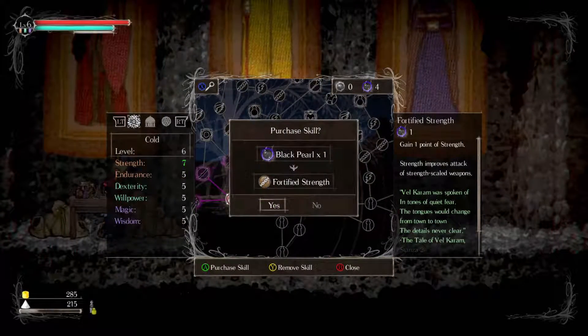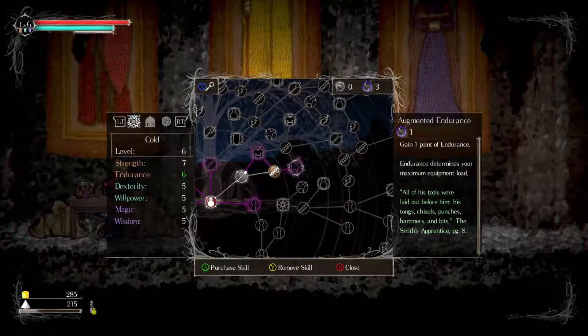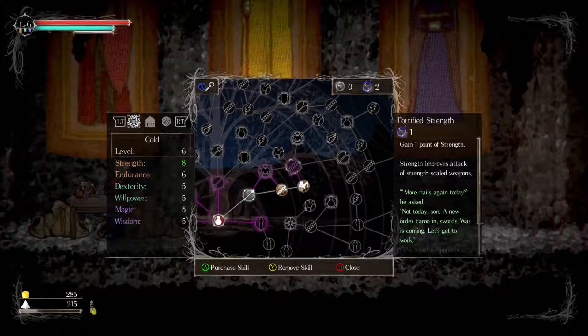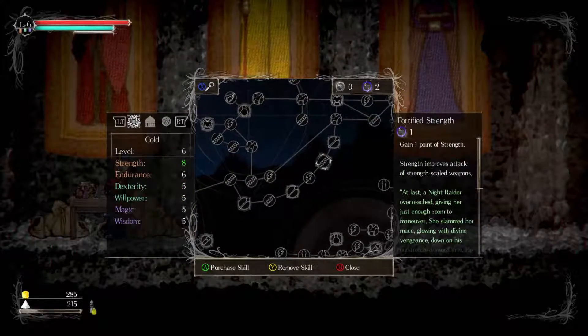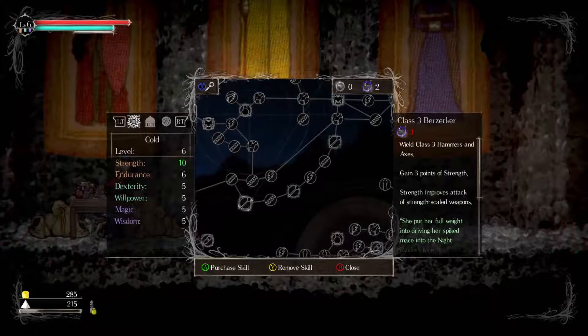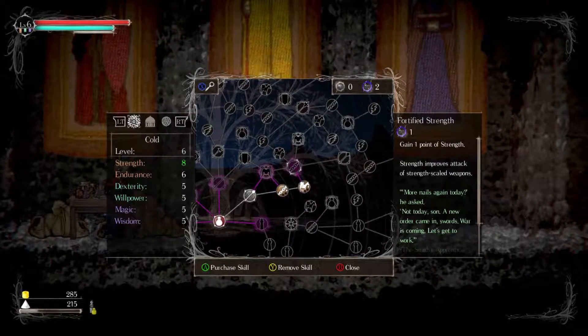I guess I should get this. Maximum equipment load. Got all these level-ups. Improves attack of strength-skilled weapons. How far does this go? Pretty far, actually. Wow. This improves strength as well.